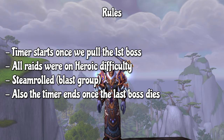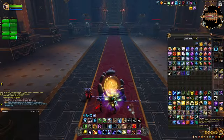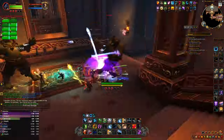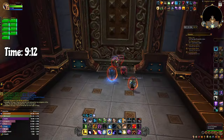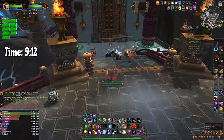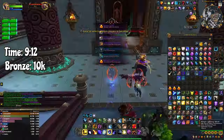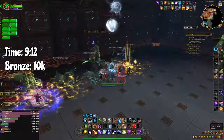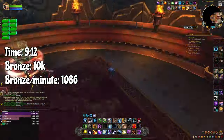Without any further ado, let's get right to it! The first raid on our list is my personal favorite, Mogushan Vaults. We finished heroic Mogushan Vaults in 9 minutes and 12 seconds. We started at 14,000 bronze and ended up with 24,000 bronze, meaning we got 10,000 bronze in 9 minutes and 12 seconds. By farming Mogushan Vaults you are farming bronze at the rate of 1,086 bronze per minute.